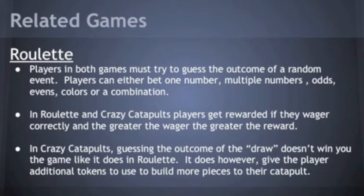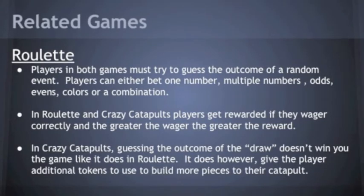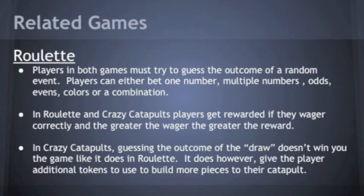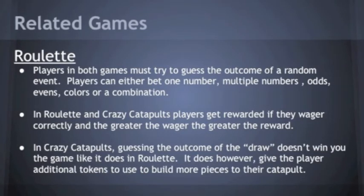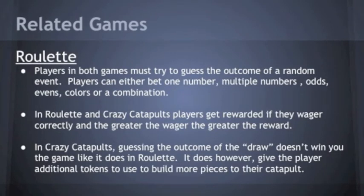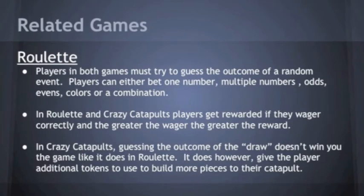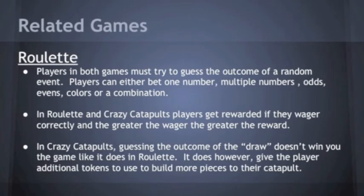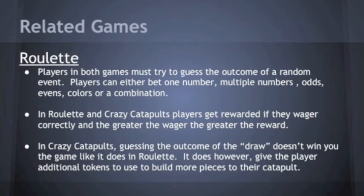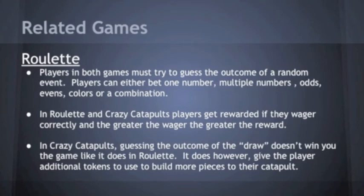In both roulette and in Crazy Catapults, players are expected to guess the outcome of a random event. In Crazy Catapults, it's the jewels drawn at the beginning of the collection phase. In roulette, players instead have to guess where the ball might land on the roulette wheel. In both games, players are rewarded for being able to predetermine the outcomes, and the more they wager, the more they're rewarded. However, roulette's whole game is based on winning or losing your wager, while in Crazy Catapults this mechanic is a smaller aspect of the game — it is an avenue towards gaining the necessary resources for winning.